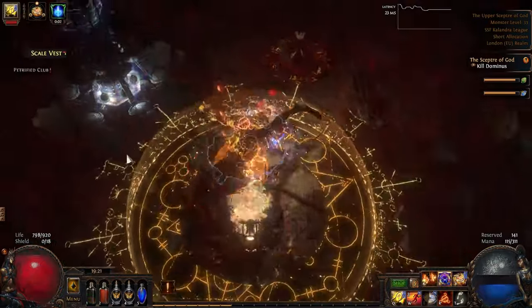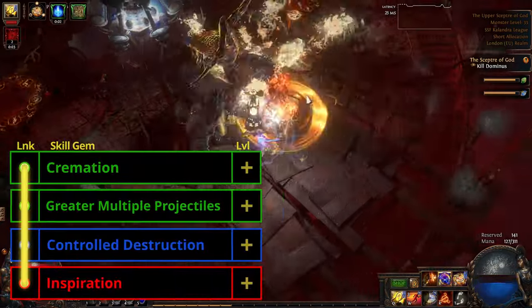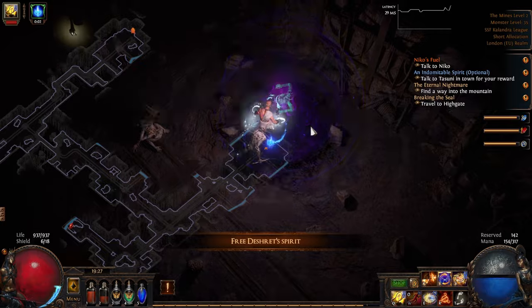So if you are going the Runebinder path, then you'll also need to drop Holy Flame Totem. We'll replace this with Cremation, and support it with Greater Multiple Projectiles, Controlled Destruction, and on a 4-link, Inspiration. This setup will take you all the way to maps, both quickly and efficiently.